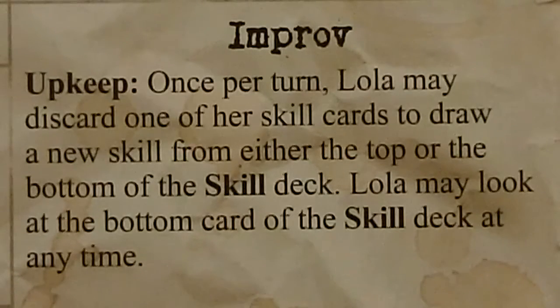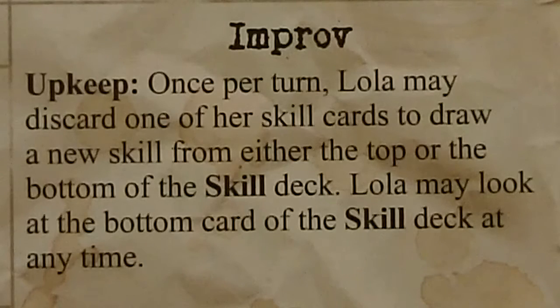To go along with that, she also got Improbability. During the upkeep, once per turn, you may discard one of her skill cards to draw a new skill from either the top or bottom of the skill deck. Lola may look at the bottom card of the skill deck at any time. We'll probably be using this our first turn just to get rid of the Stealth ability — it's good, but not at the beginning of the game.